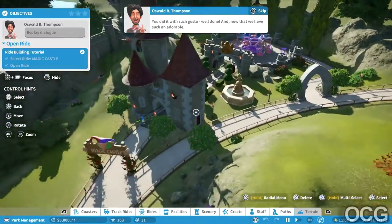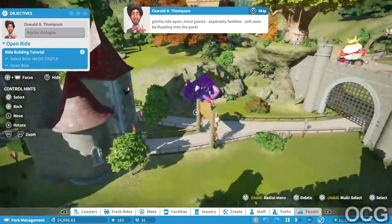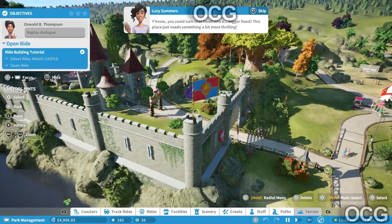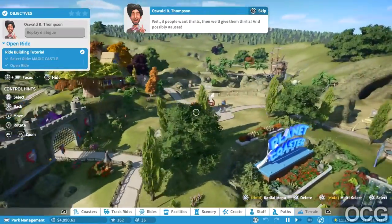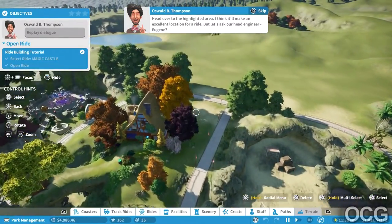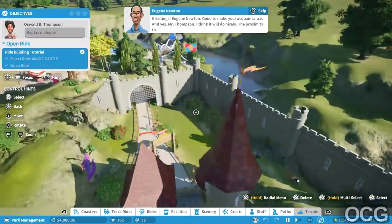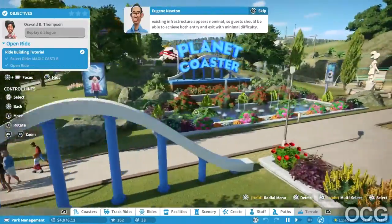Nice! You did it with such gusto, well done. Now that we have this adorable gentle ride open, more guests especially families will soon be flooding into the park. This place just needs something a bit more thrilling. If people want thrills then we'll give them thrills - and possibly nausea. Head over to the highlighted area, I think it'll make an excellent location for a ride. Let's ask our head engineer Eugene.